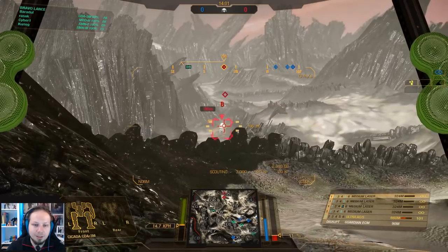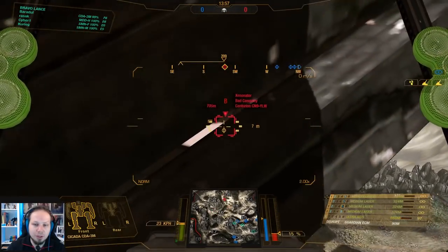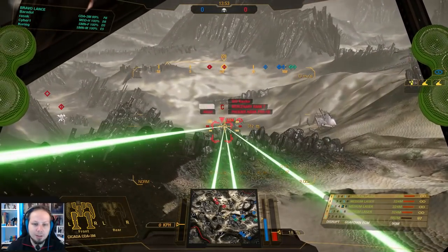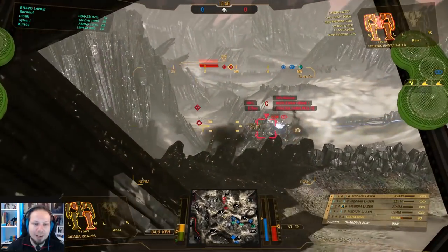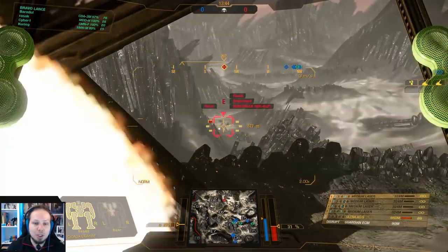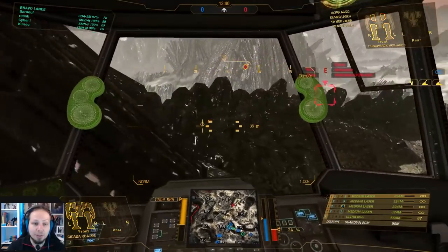Or is it? Look at this — there's a guy. Just twist your torso, it's all good. Hello Phoenix Hawk. It's just five damage, but at the same time it's five damage, and this is early damage that we can use later in the brawl. So that's for sure a good thing to have.